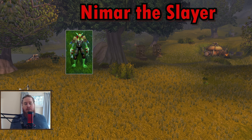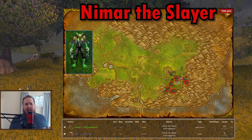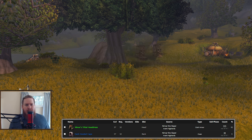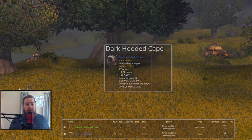Neemar the Slayer is a level 37 troll with a handful of spawns around Witherbark Village in the southeast of Arathi Highlands. He has two main drops: Neemar's Tribal Headdress, which is a reasonable spirit stat piece but nothing special, and the Dark Hooded Cape with 10 agility and 4 strength, which is pre-raid best-in-slot for at least rogues, hunters, and feral druids, and probably warriors, enhancement shamans, and ret paladins too. It's also BoE, so you can sell it for a pretty penny.